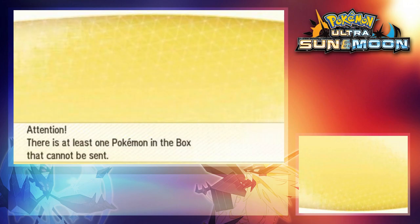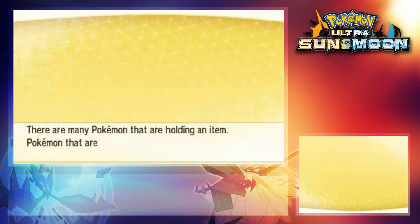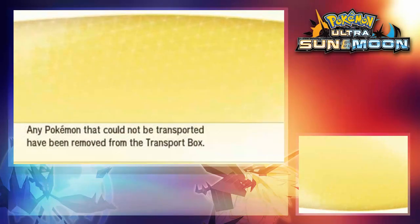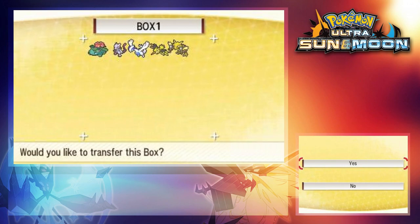It then told me that there was a problematic Pokemon in the box, which did concern me at first, but as I expected it does transfer the Pokemon. The only ones that don't transfer from the coin case method are Pokemon that know illegal moves, as well as Celebi and Mew.